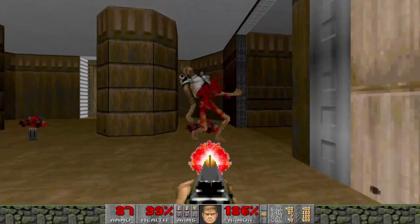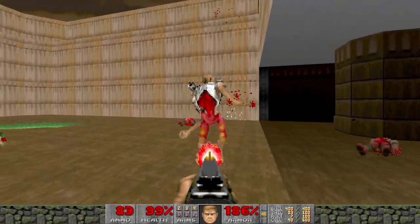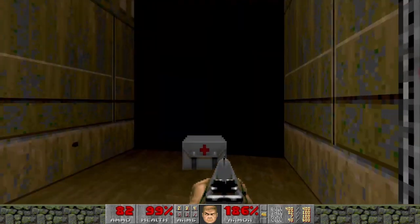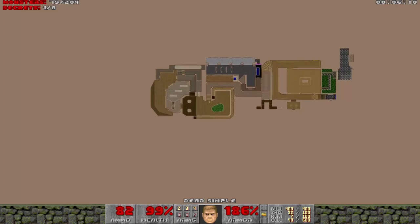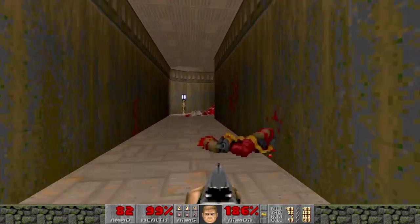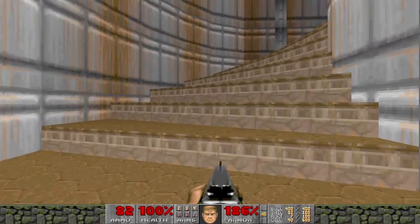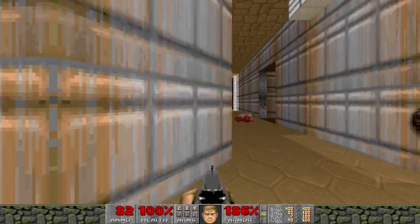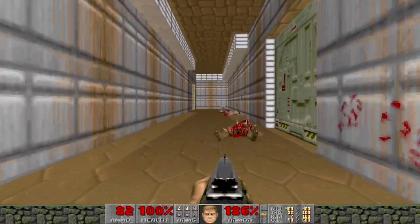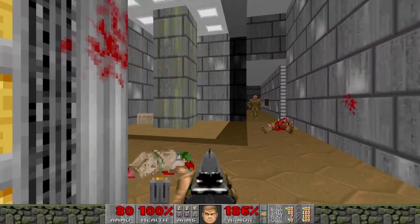Monster closet here, and another Revenant. I wouldn't mind an SSG, but to be honest I haven't really needed it. Yellow key acquired — so far one secret out of eight. Not looking fantastic in terms of secrets. Shotgun's definitely felt like enough so far. Lots of rockets but no launcher.